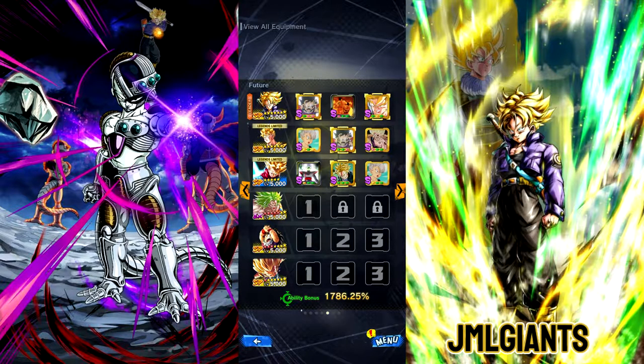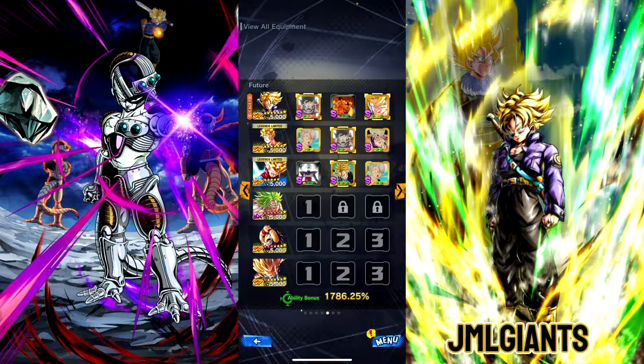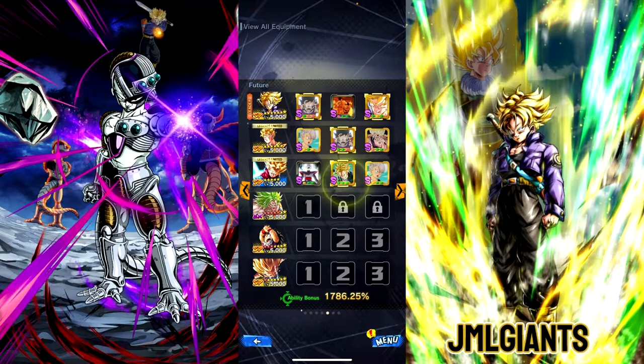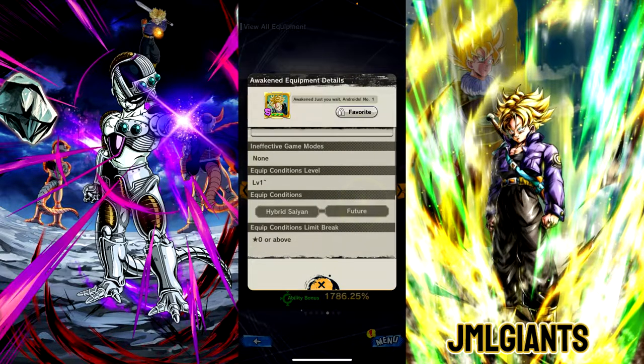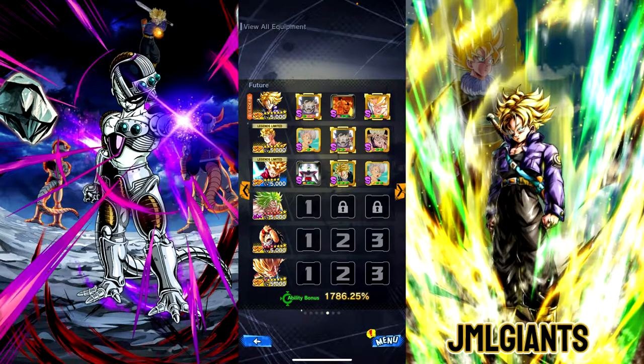For Future Gohan, the normal tanky equip — strike defense, ultimate, special move damage, and health. Again the Hybrid Saiyan equip, and this is double defense and health. For Sword Hub Trunks, we got the Future Trunks Saga double defense health equip, the Hybrid Saiyan Future equip with blast defense, special move, and strike attack, and then again the Hybrid equip.